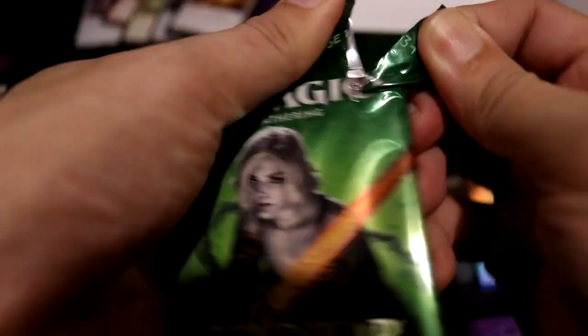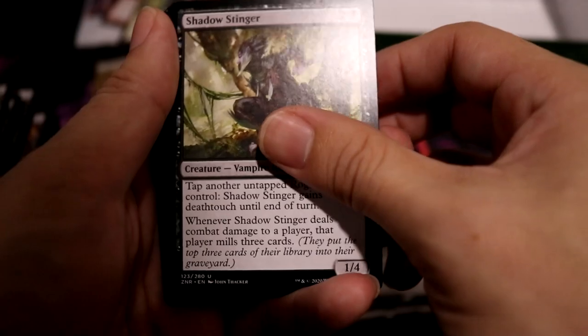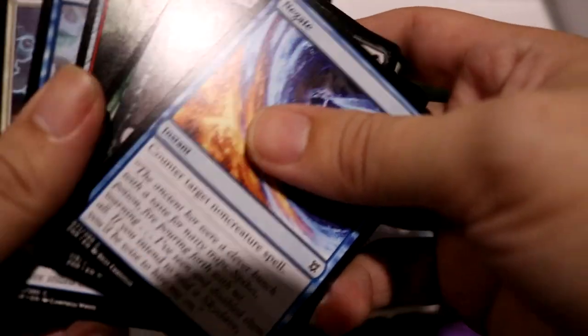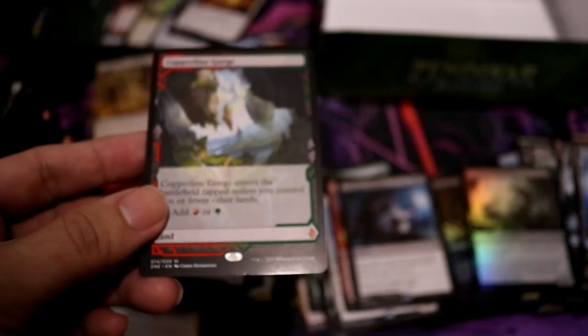And the last pack — come on, one more mythic. Island, Hagra's Mauling, Shadow Stinger, Relic Amulet, Kargan War Leader. Okay, nothing really wowing from this box. So let's see what's inside here — hopefully something good. Easily damageable card so gotta be careful. And it is Copperline Gorge. I guess it's better than nothing.